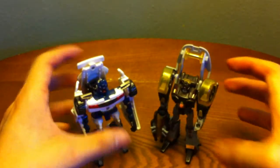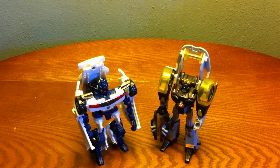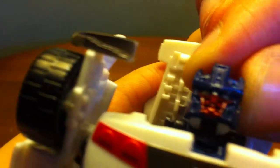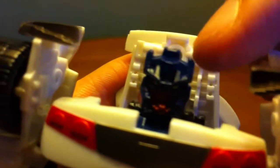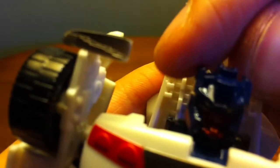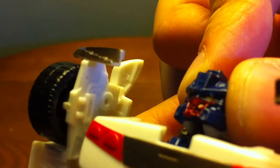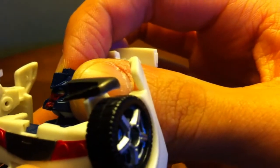There he is with the Cybertron version. Again, one's an Autobot, one's a Decepticon, one's white and one's brown-yellow with all the other colors. Here's a quick head shot - it's kind of cool, I like the detail. Very G1 style, like the Scramble City head with the two points and the big center piece. He appears to have yellow eyes, which I like.